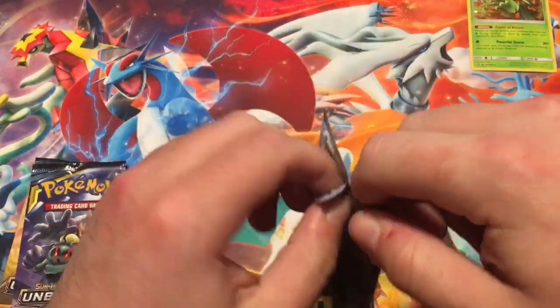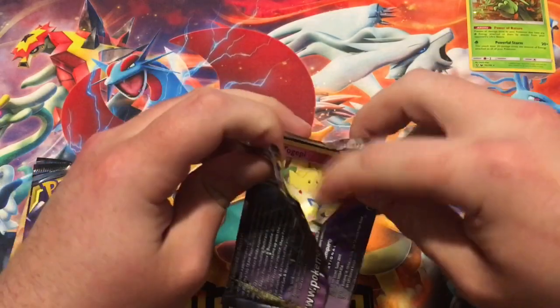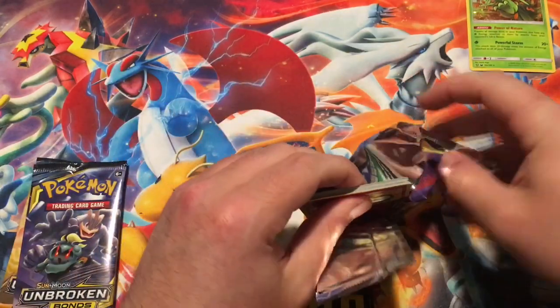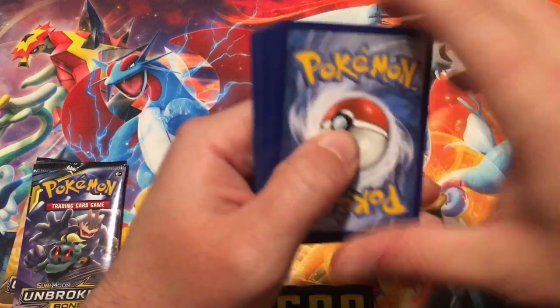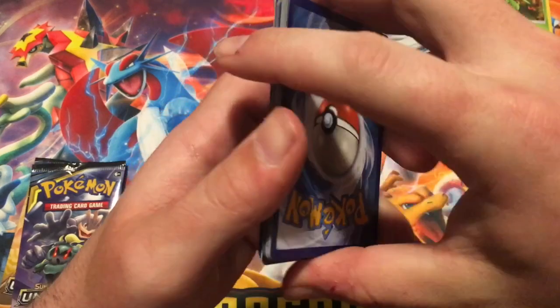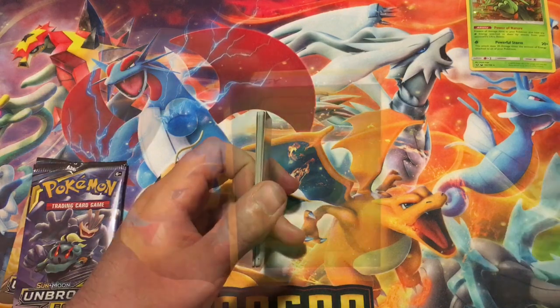We'll open this one up and see what we get. I'm really — and most of you know — just like anybody else who's collecting this set, we're looking for that Reshiram and Charizard card. Hopefully we can pull something pretty good. Sorry, that's my cat — she sees something outside.